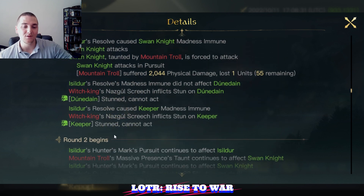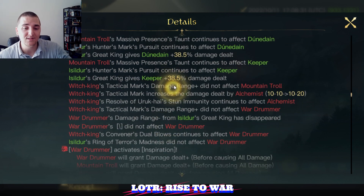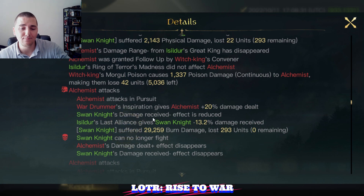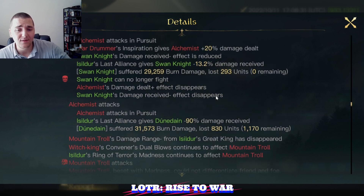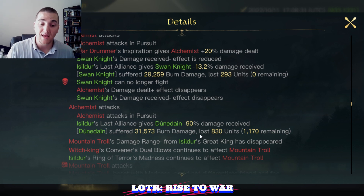Isildur is doing some self-damage himself. Here's what really hurt — the Dunedain and the Keepers were both stunned in round one, which means I'm missing out on a large amount of damage. There's a lot of damage that can happen in round one. In round two, plus 38.5% damage. The Swan Knights get eliminated by the alchemists, who come in and punch the Dunedain in the face next — 31,000 damage after a minus 90% mitigation.